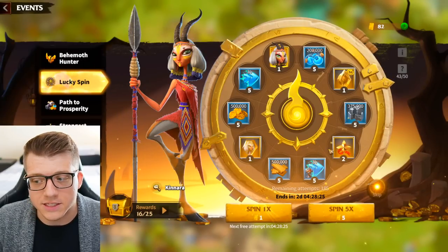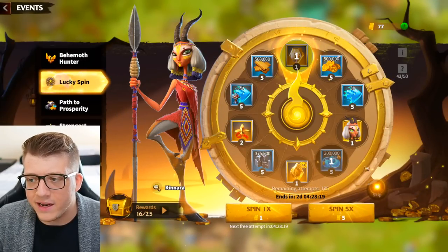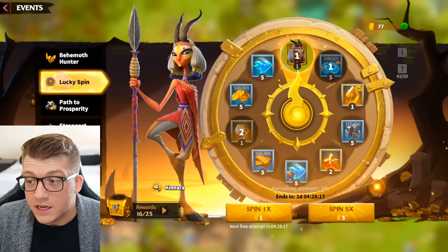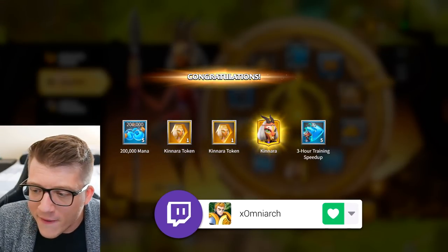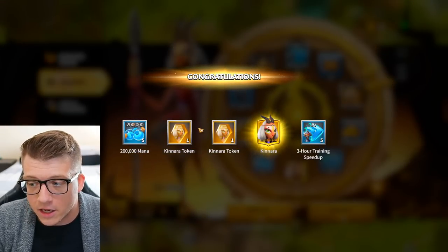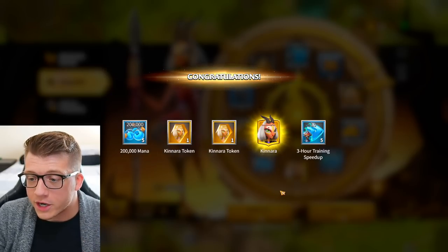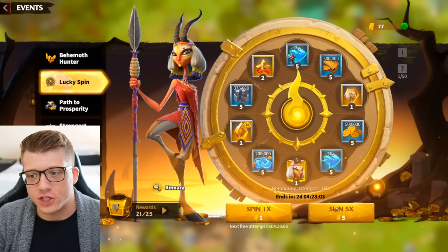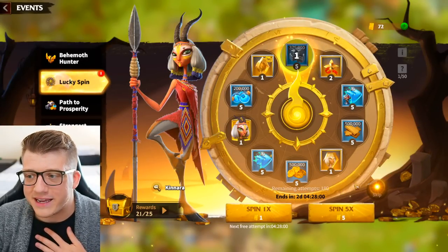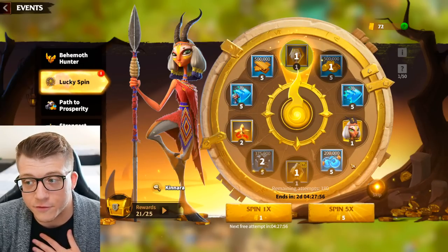We get mana, Kenara, Kenara — let's go! We got the full summon baby! That's 10 Kenara tokens right there plus the other two, so that's 12 tokens. My heart rate just went up — that was freaking sick. I'm glad I'm home alone at my apartment because I am going to be making a lot of noise if we keep getting good spins like that.